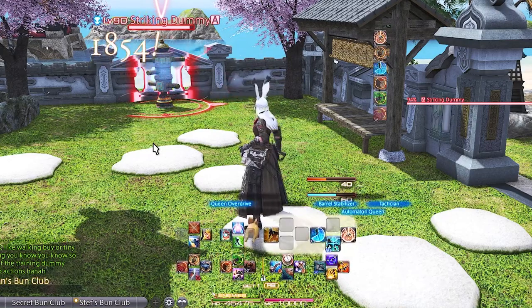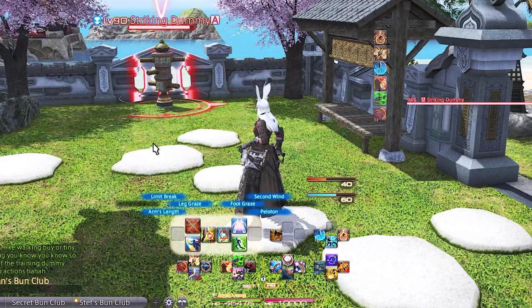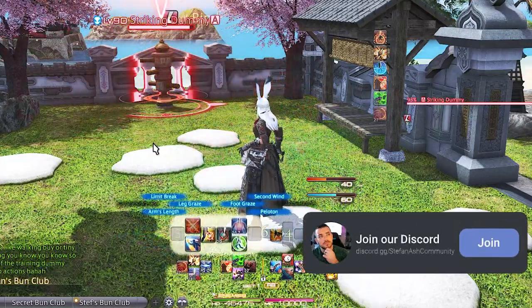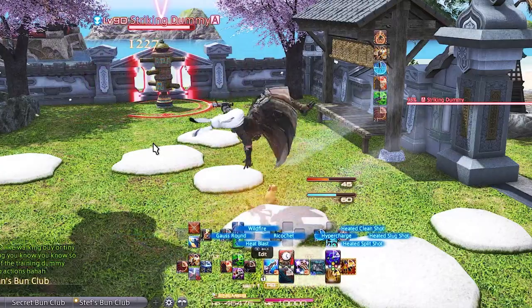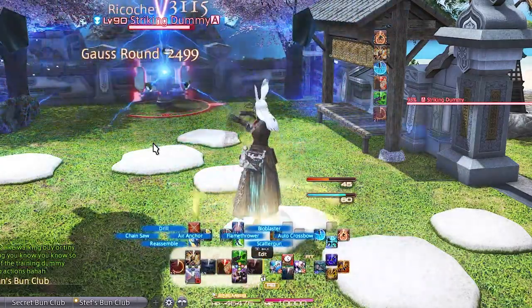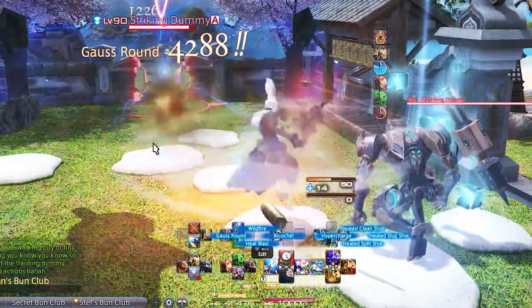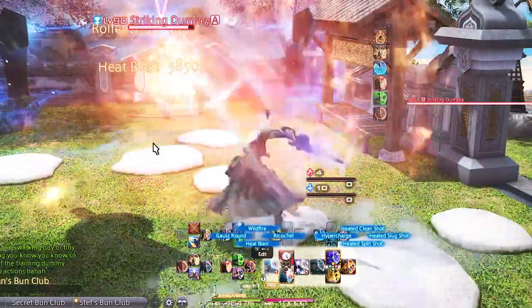Left Trigger 2 letters and DPad are just all the job action abilities and Limit Break, and you can organize these in any way you want. Machinist is a very fast-paced job but a lot of cooldowns line up perfectly when used properly, which is why this controller hotbar setup works for me. This allows like cooldowns to be together and keeps everything needed on the bottom cross hotbars for ease of access.